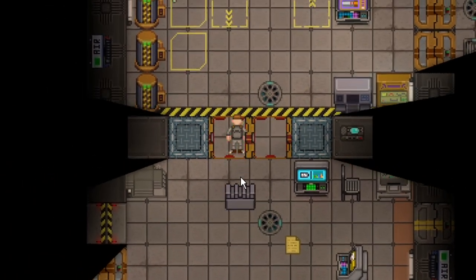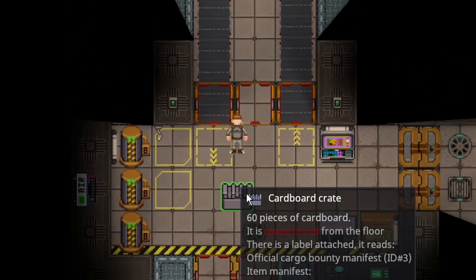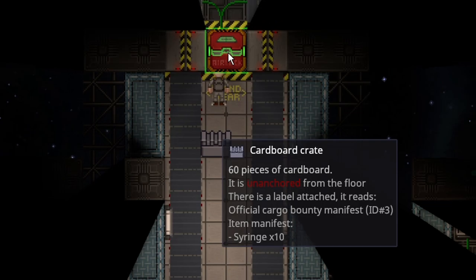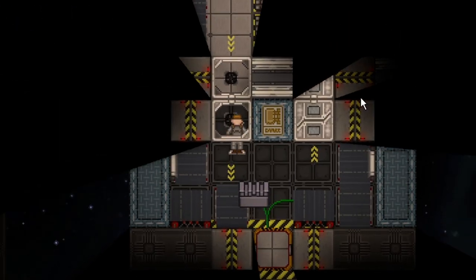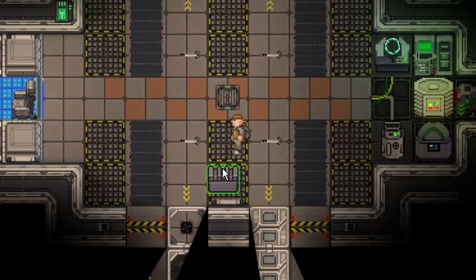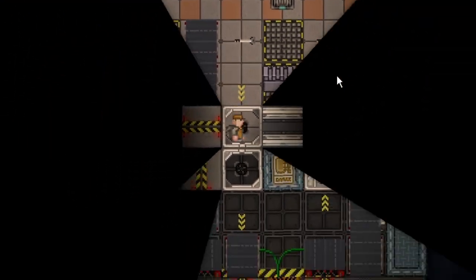All you do is sell it. If you shift-click the box it'll say item manifest — syringe times 10. You probably want to double check it. To complete the Bounty, all you have to do is put it on one of these cargo pallets and sell it.